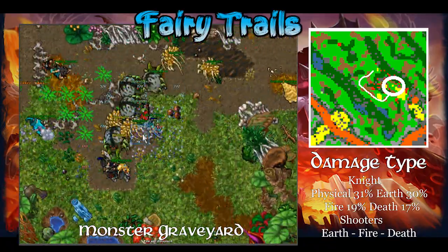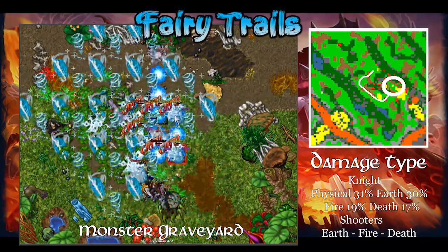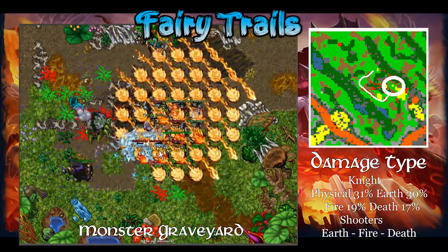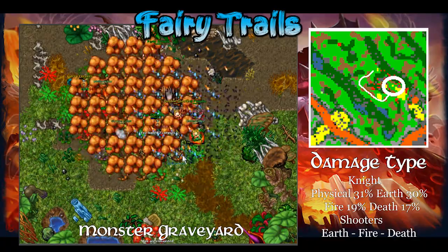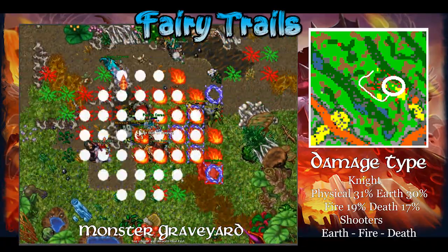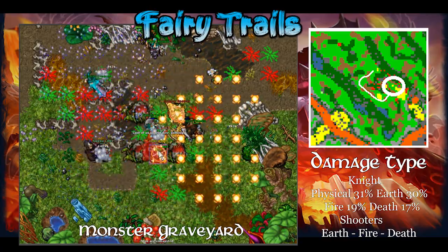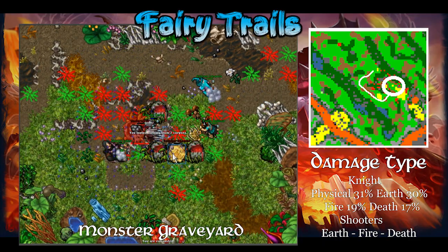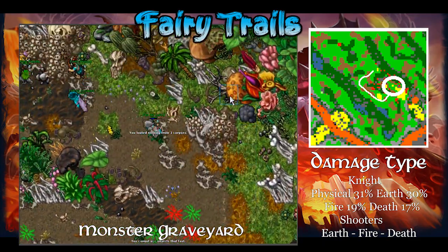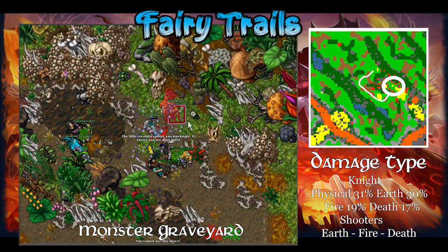Moving on, take the first left wagon and go up the stairs into the monster graveyard. These monsters do mostly earth, physical, and fire damage. Keep in mind that all of these spawns have creatures that will target the lowest HP player, often going for the druids. Overall, if not careful, you can lure way too many monsters. But as long as you go slowly to get the quest done, it should be fine, and most of the ferries are close to the entrance of the spawns, so it's not necessary to go in too deep.